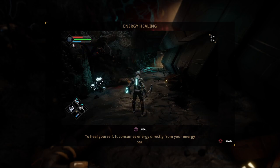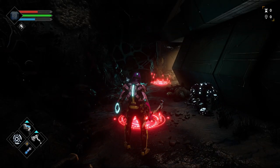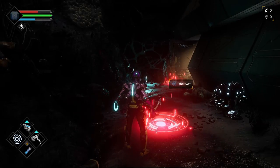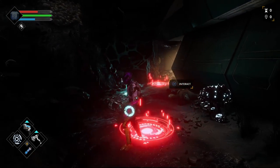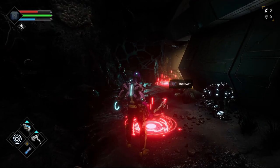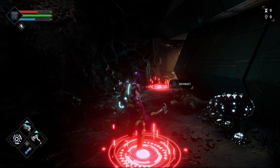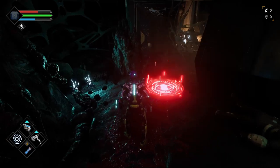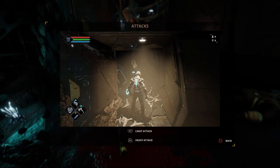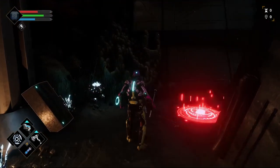Energy healing — press square to heal yourself; it consumes energy directly from your energy bar. So the health is the red bar and the energy bar is the blue bar. You can see on the bottom left, you've got four sections. On the right is the melee weapon, the left is the shield, and the top is your ranged weapon. The bottom — those blue capsule things, the batteries — you can replenish your energy with those. You can use four of them, and that will reset when you get to certain points or when you kill enemies. R1 is light attack, R2 heavy attack.